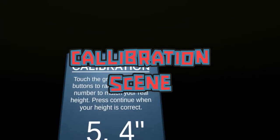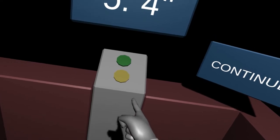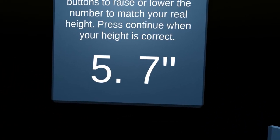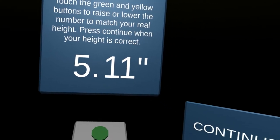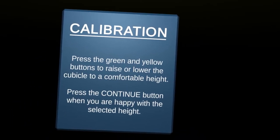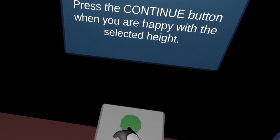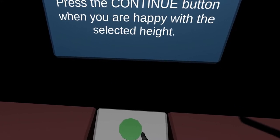Bear Grylls is an inclusive game. No matter how tall or short you are, you can still have tons of fun. Before starting the game, you will be shown a calibration scene. Here, you will have the opportunity to input your height and then customize the height of the in-game play area. By doing so, the game will know exactly where to position you in-game while you play.